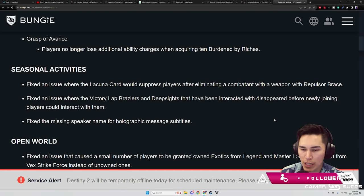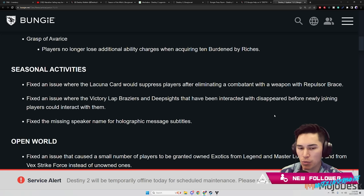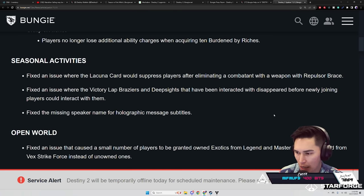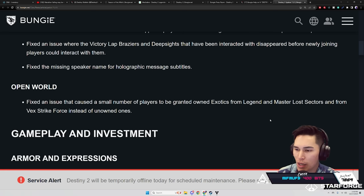Seasonal Activities: fix an issue where the Lacuna card would suppress players after eliminating a bane with a weapon with Repulsor Brace. Fix an issue where victory lab receivers in Deep Dive that had been interacted with disappeared before newly joining players could interact with them. Fix the missing speaker name for the holographic message subtitles.